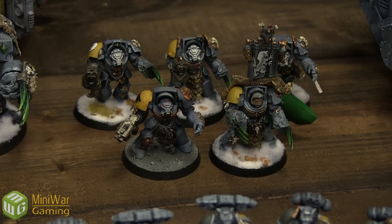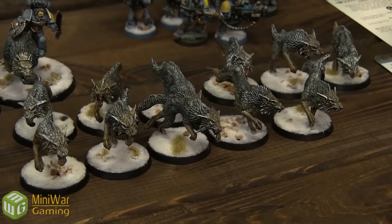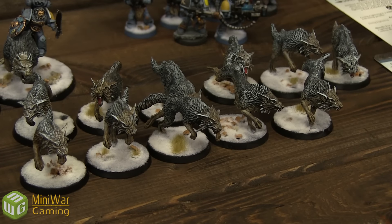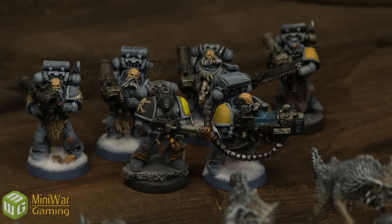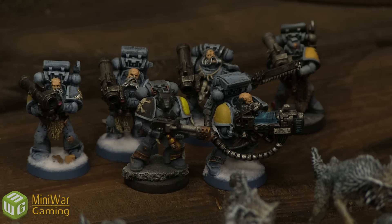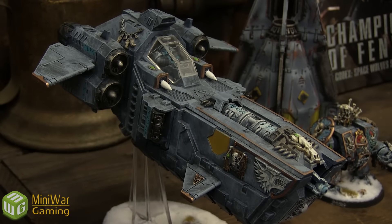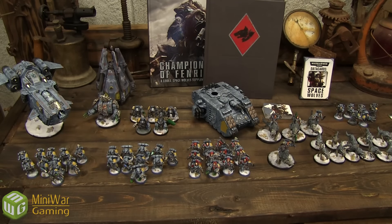I brought a squad of Terminators: three Storm Bolters, one Power Fist, two Wolf Claws, and the Pack Leader with two Wolf Claws. For Elites, Murderfang coming in with a Drop Pod. Fast Attack: since I have the Wolfkin Warlord trait, I brought eleven Fenrisian Wolves. For Heavy Support, six Long Fangs — the Ancient has a Flamer, one Heavy Plasma, four Rocket Launchers with Flak upgrade — and a Stormfang Gunship. That's 2,247 points.